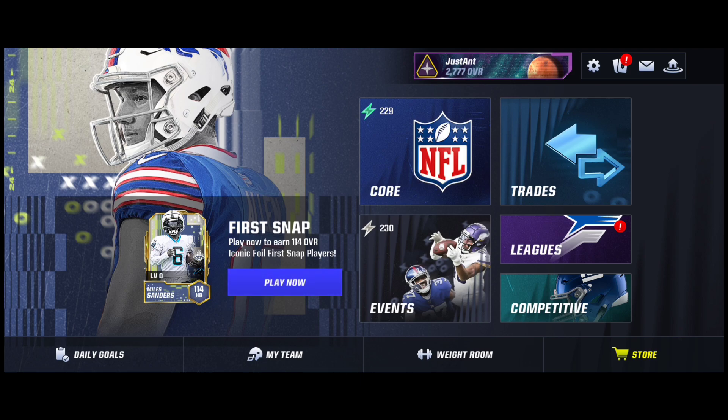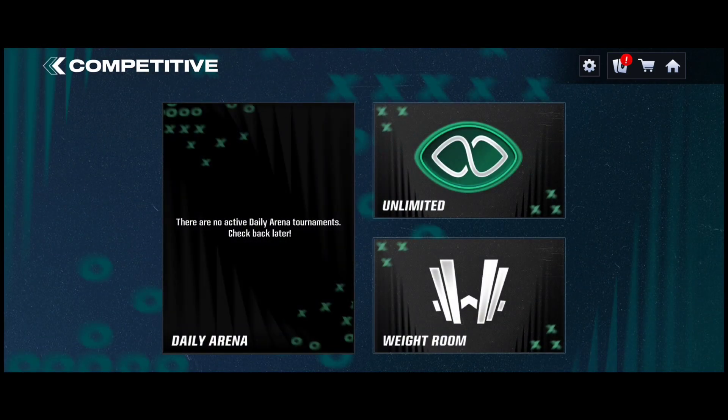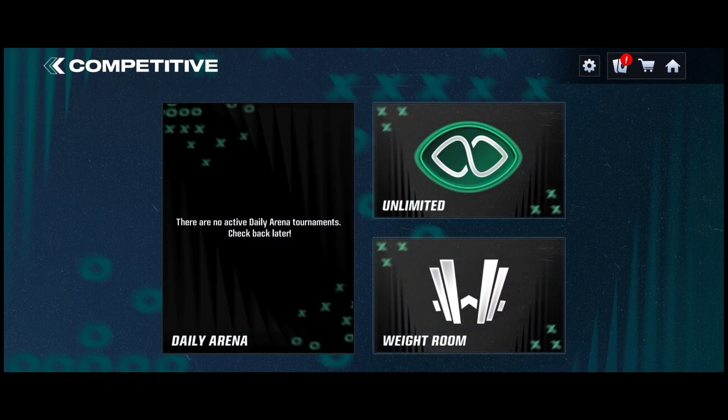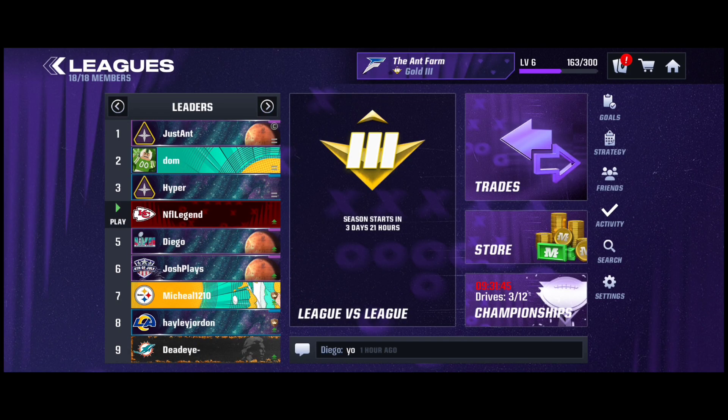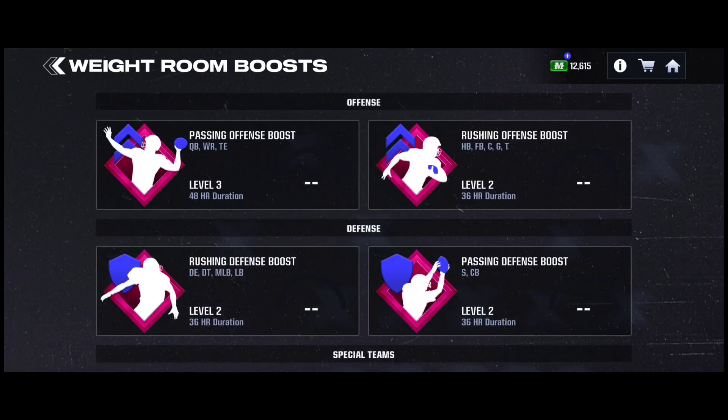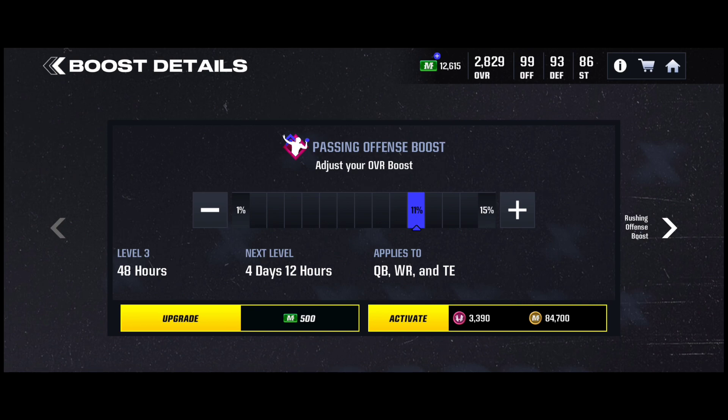To throw a bunch of things together: you have the Unlimited Arena, which is going to be tough if you're a low overall, and it unlocks in three days. For the league, I'd suggest joining a random active one — creating one is going to be tough if you're just starting off. The weight room is very important. Grind throughout the game to get weights, and also stack up coins throughout your Journey, daily goals, and Madden Base. Activate the weight room boost when you get enough.